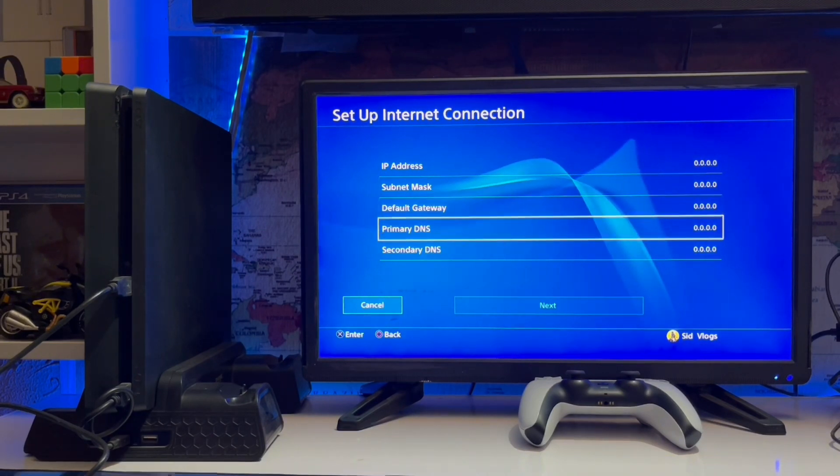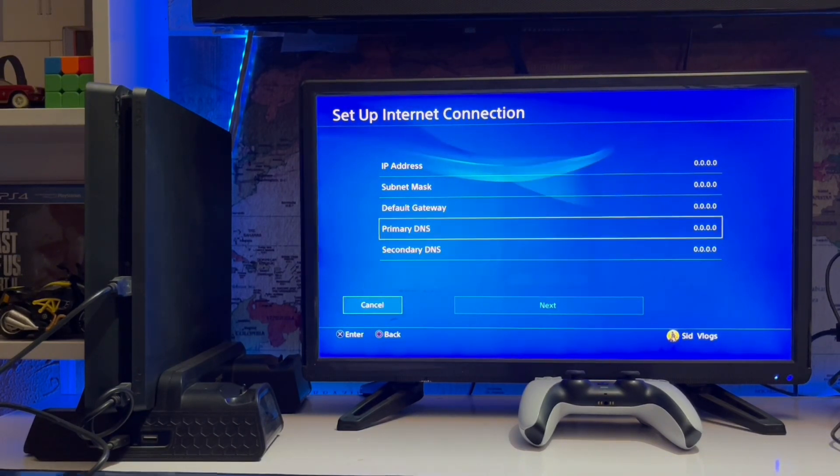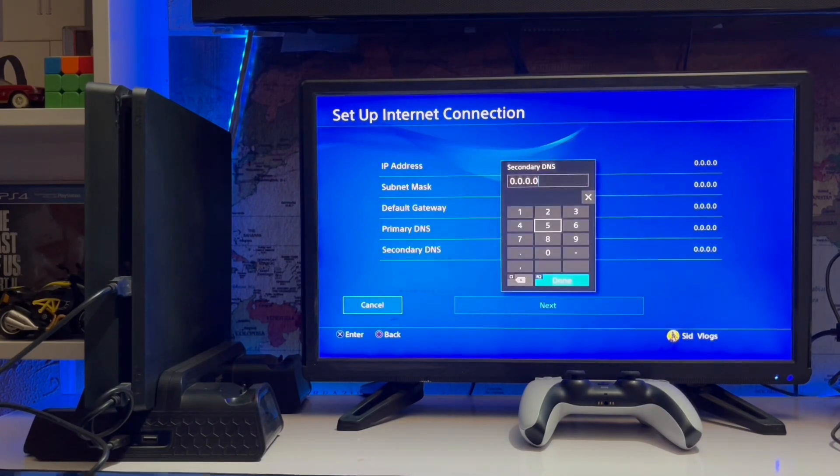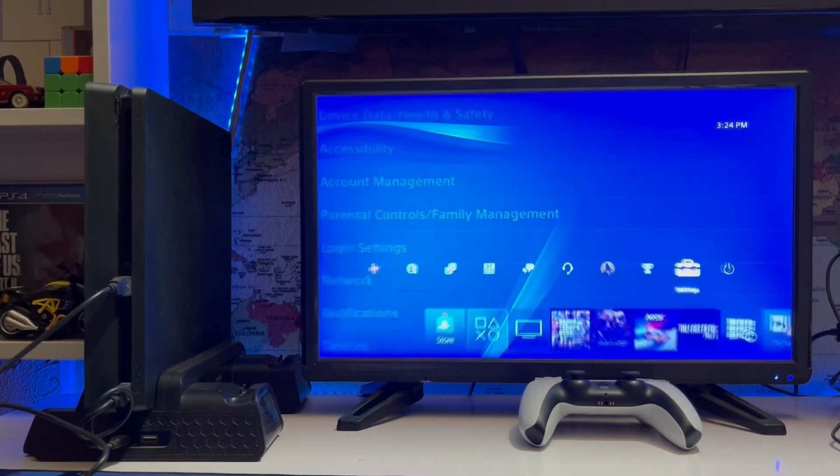Go to the primary DNS and just change it to 8.8.8.8, then go to the secondary DNS and set it to 1.1.1.1. Then hit next and connect the internet connection.